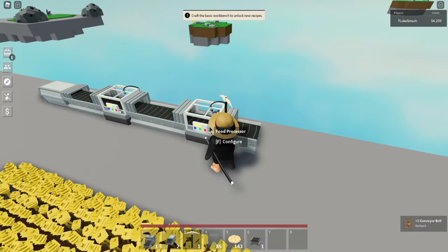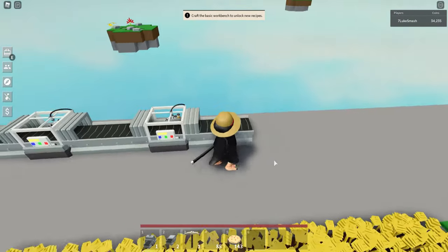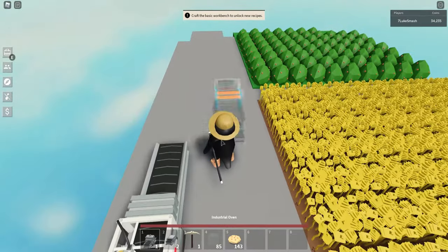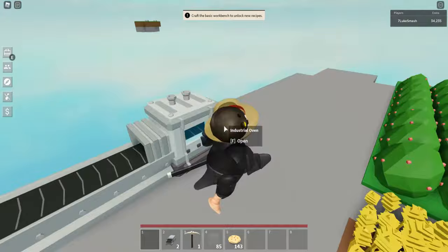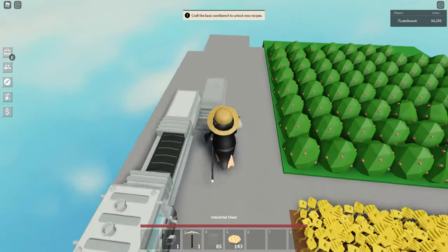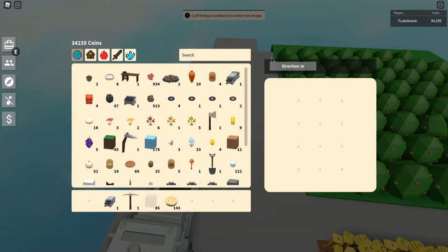After you place the food processors, you then want to place a conveyor belt going the same way as the food processors. You then want to put an industrial oven with the same direction conveyor belt, and then another industrial chest — make sure the direction is set to in.